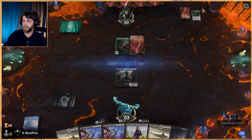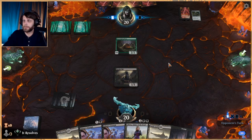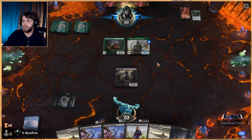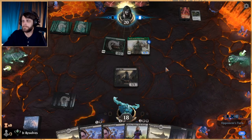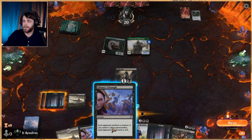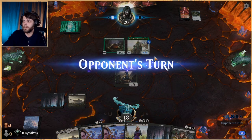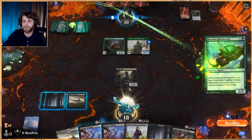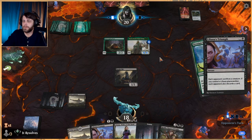Liliana's Triumph is probably going to be pretty good here, as well as just Liliana herself. No blocks — that's fine. Rankle — okay. We can instant-speed Lily's Triumph so I'm not tremendously worried. Let's go ahead and do it here just to get rid of a threat.